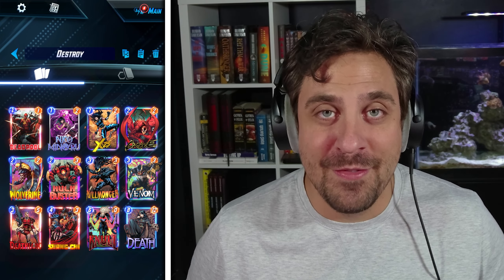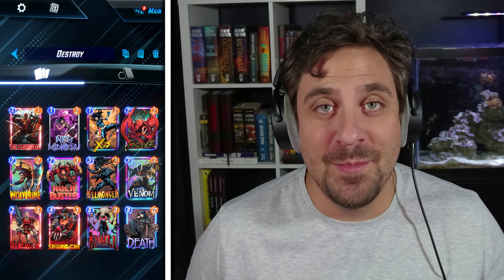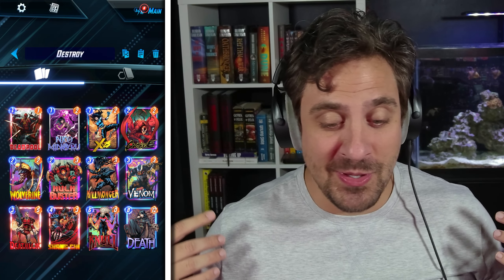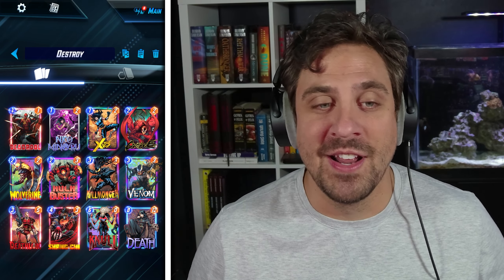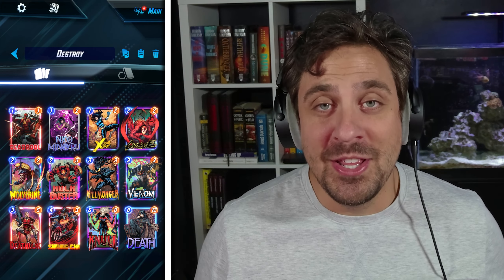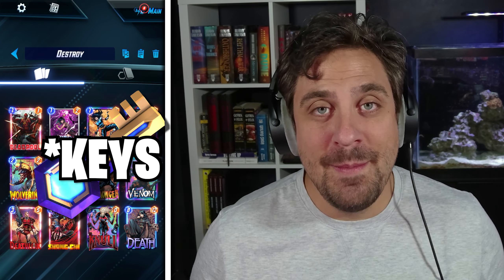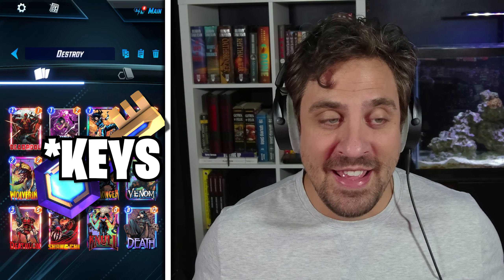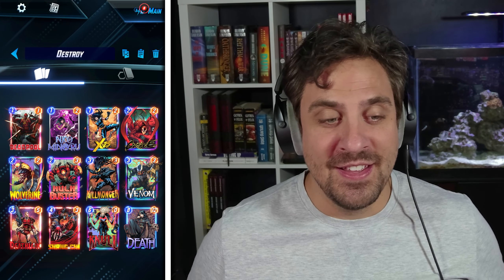I've been planning out my spotlight keys and my free series 3 cards and even some tokens to get to this point. Null was my very first card I picked up with tokens, Death I got from my free series 3 card this month, Deadpool I've been waiting for the season pass. X23 was my first spotlight cache that I spent tokens on, and Niko was my most recent spotlight cache. It has been honestly a huge build up.